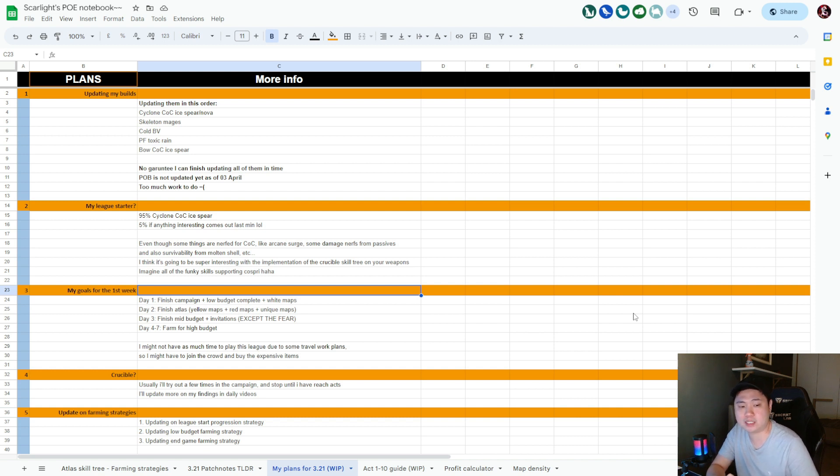The rest of the time is farming for high budget. Note that I might not have as much time to play this league due to travel and work plans — I'm really squeezing my time for Crucible league while juggling work. I might not stream every single day. For the Crucible mechanic itself, I'll try it a few times in the campaign — probably in Act One — then stop until I reach maps, since rewards are better after you start mapping.